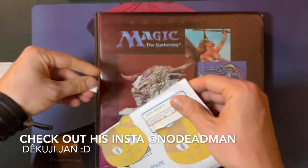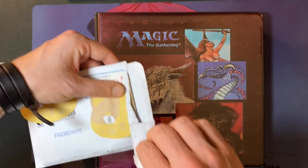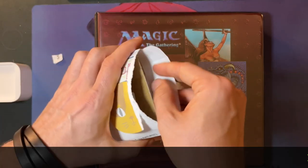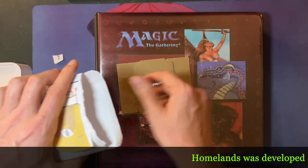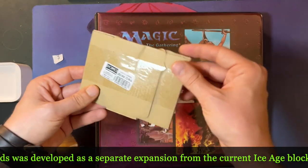Homelands was just this crazy set. It was part of the Ice Age block, but then got taken out later. It was, I believe, the seventh expansion of Magic. So it was just kind of insane.